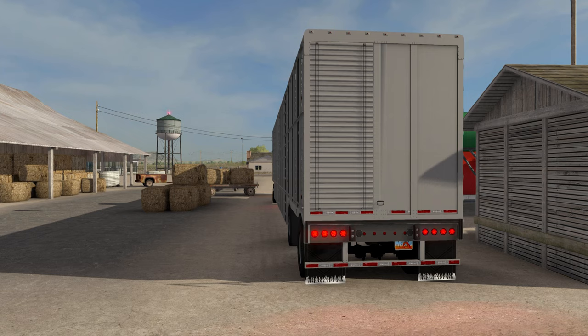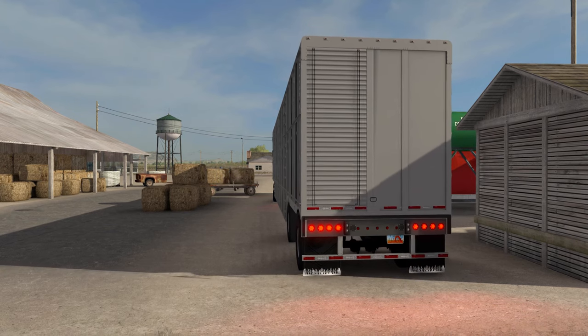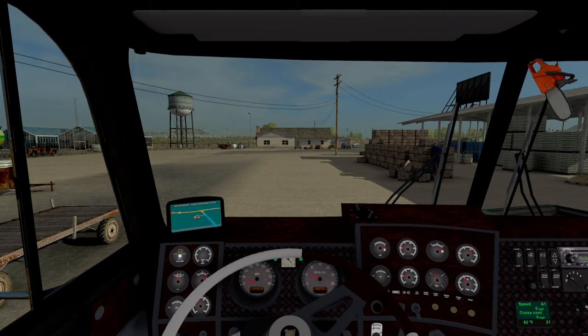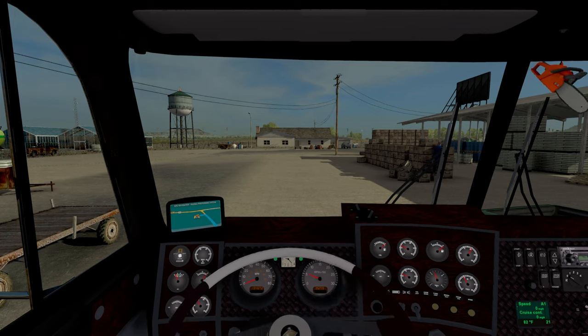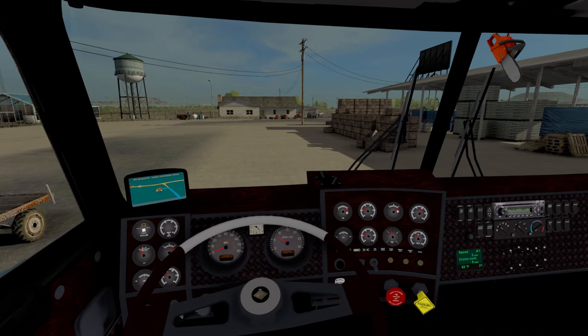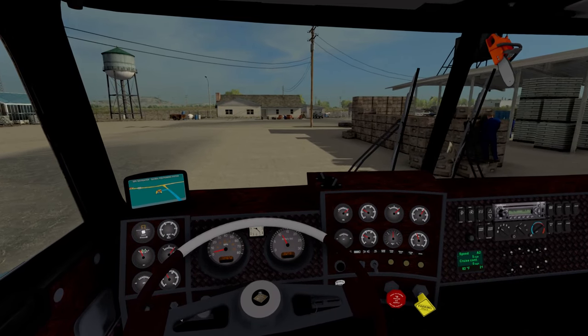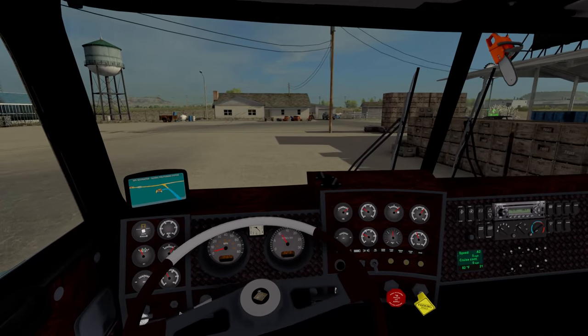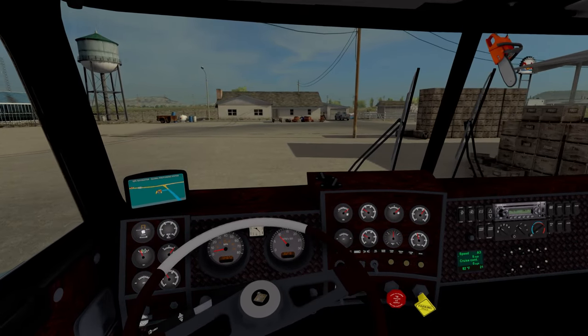Let us go ahead and check our park brake or our trailer brakes. I guarantee you this is one of those mod trailers that don't have trailer brakes, because I have noticed a lot of the mod trailers do not. So let us go ahead and get on out on the open road. We are going to be hauling cows down to Tucumcari — honestly, I don't know how to even pronounce that, so we are just going to wing it.